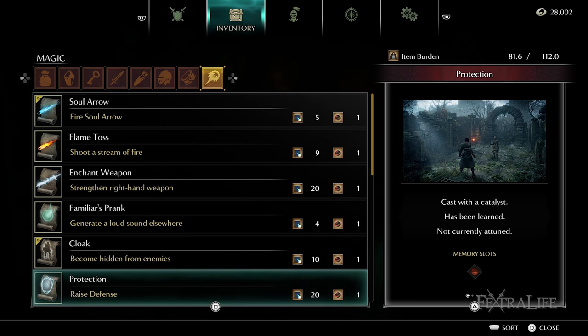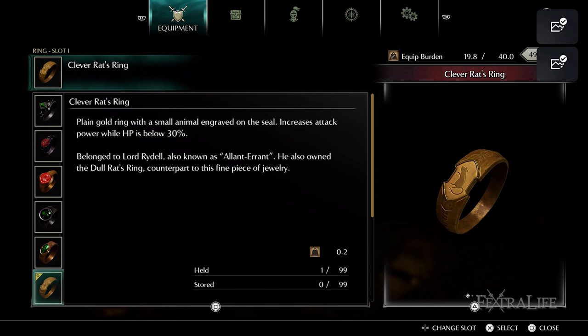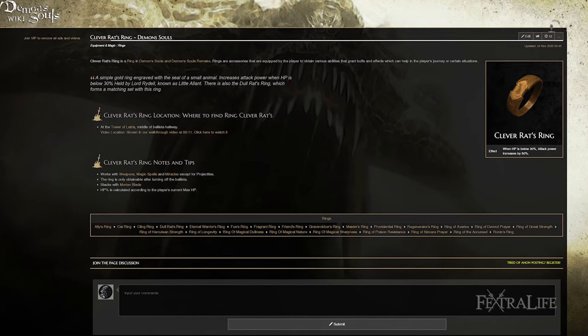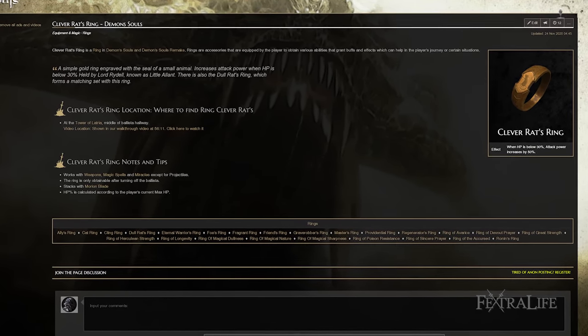Cast Protection before tough enemies to help keep you alive, because it only lasts 40 seconds. The next thing you'll want to pick up here is the Silver Coronet, which will increase your maximum mana and allow you to cast Protection more before needing to use Spice. If you're using the Old Ragged set, you'll have the helm slot free anyway, so you might as well use it. Lastly, you'll want to pick up the Clever Rat's Ring located just in front of the machine that fires arrows. Once you've turned it off, loot the corpses to find it. From this point forward, reduce your HP to 30% to get the benefit of this ring — you'll have to have enemies hit you to make this happen since you won't have the Makoto just yet.